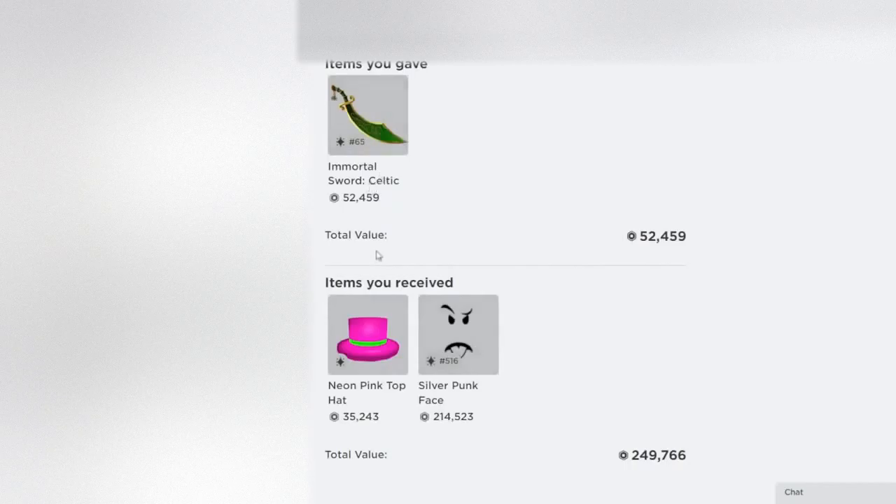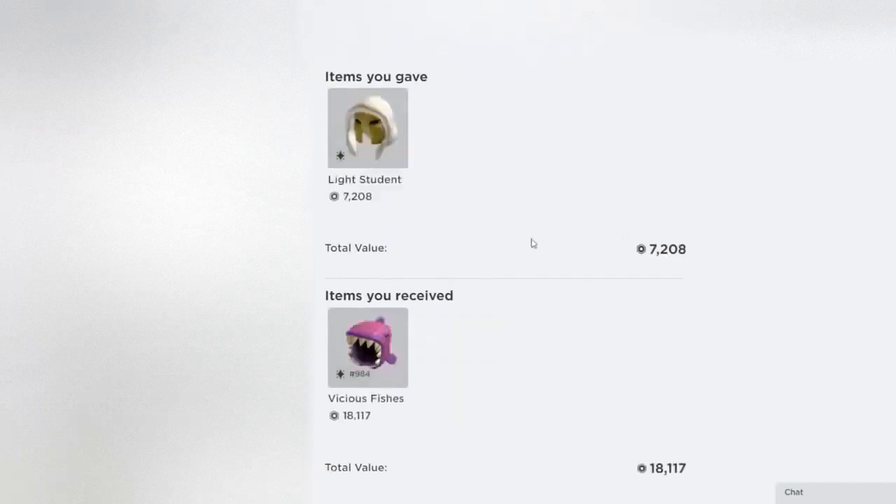Right over here is just a random silly trade — these are also some of my favorite items. I still have the Slight Student item; I did end up purchasing it later on. I don't have this right now but I wish I still had this pink one. I do have the Black variant, which hopefully goes limited soon. But yeah, this was just an equal trade for me at the time. It's crazy to see how much these have actually increased — both were around 2,000 when this trade was made.